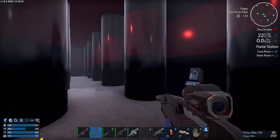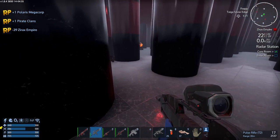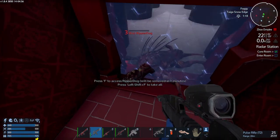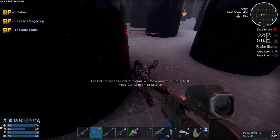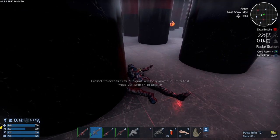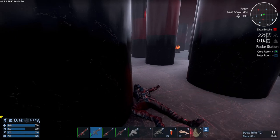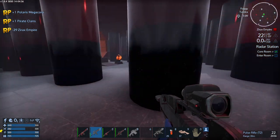There are some dogs as well. First thing we're going to do is get rid of the turrets. The reason I'm just using the tier 2 pulse rifle is I don't have that much laser ammunition, so we just kind of clear that room.